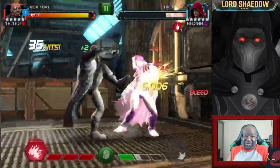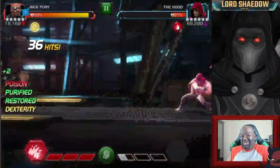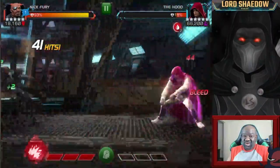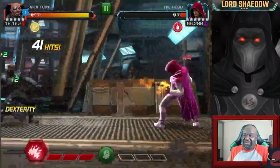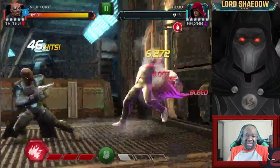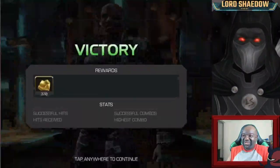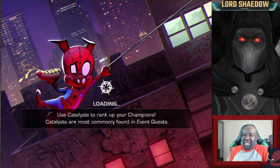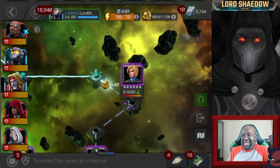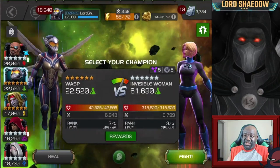Unless, like me, you sometimes get that blood lust going on and you forget to look up there and your health starts draining. But Nick Fury, since he's awakened, has that extra life — a nice buffer for when I get forgetful or get too into the fight. We're not having too much difficulty here. The AI was a little more responsive than I was expecting, but the Hood is down.